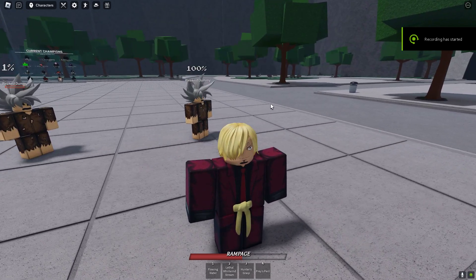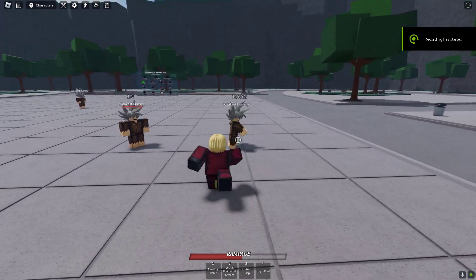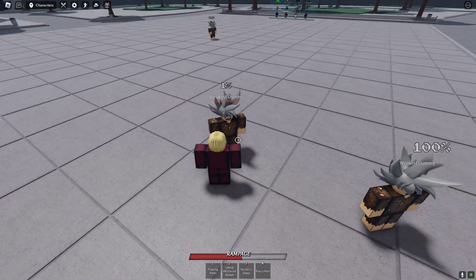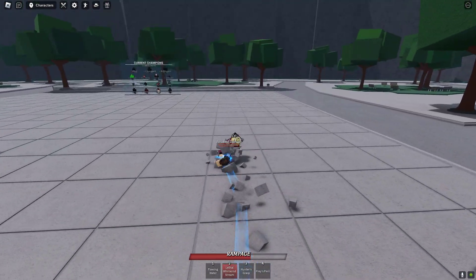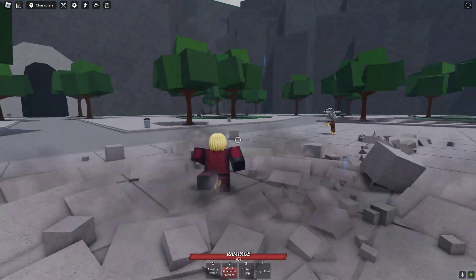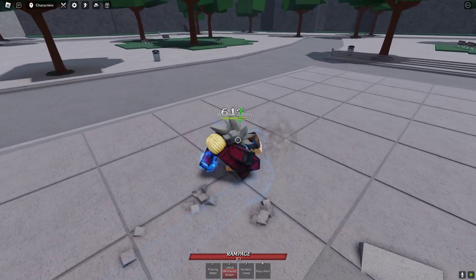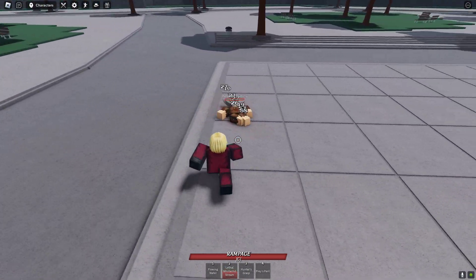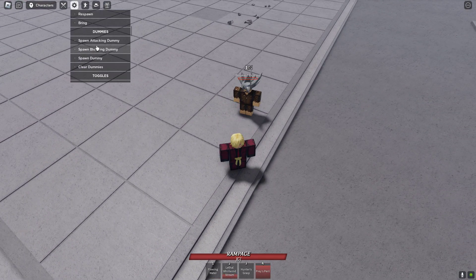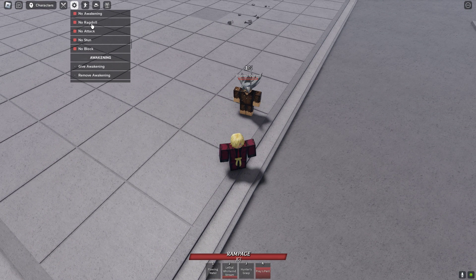What's good guys, today we're in Strongest Battlegrounds and we're just gonna look at the finishes. We're gonna start with the lethal whirlwind because they added some new finishes for Garlic, and then we got the next one — you wouldn't think there would be a finisher for this but there is, it's a Praise Peril. We'll put no cooldowns on real quick so we can do this a bit easier.